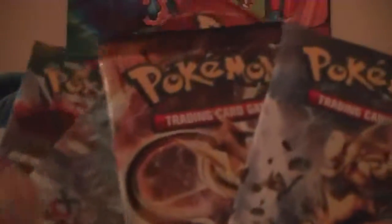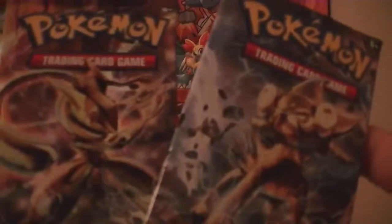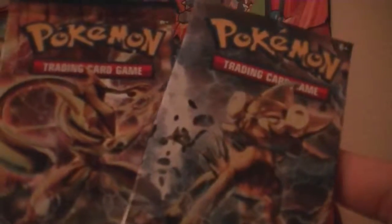We have a Furious Fist, a Primal Clash with Primal Kyogre, a Greninja pack, and a Luxray Break — again, that's pretty funny. Because we got it in the last one too.